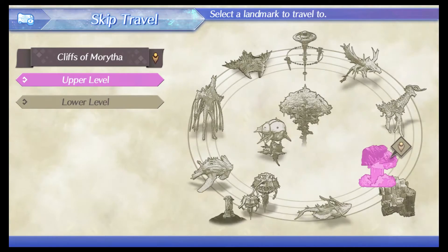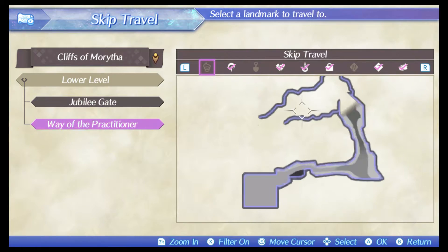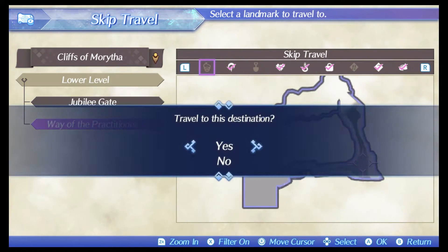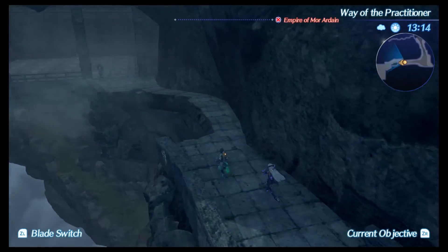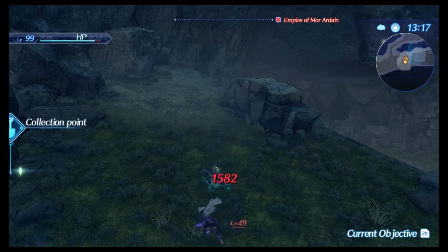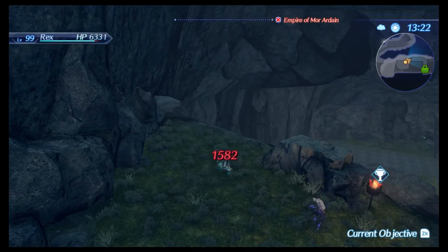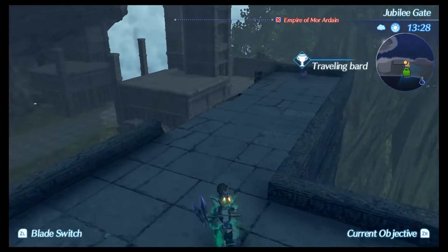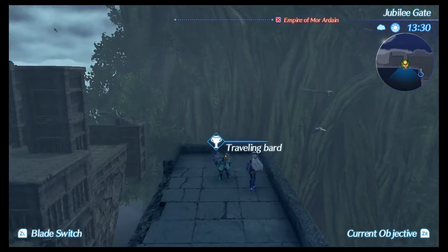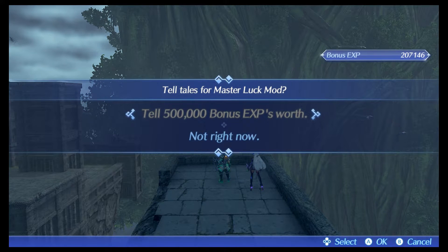Then we make our way over to the lower level of the Cliffs of Morytha. You have to start from the Way of Practitioner and jump down the little platforms in order to reach the NPC. Talk to this guy and he offers you the Master Luck Mod.